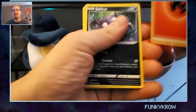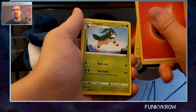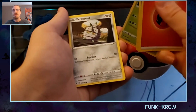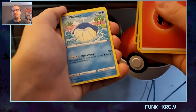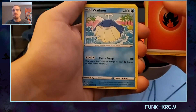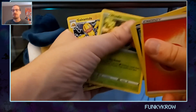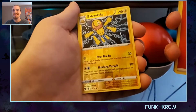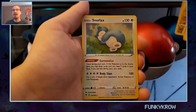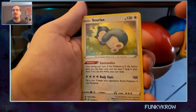We've got Sableye, Galvantula, a Gogoat, Pharaoh Seed, Riolu, Sandile, and oh look at the cute little Weedle! I actually really like the Weedle line. Excelsior — once again we get a reverse Electric that we pulled in this pack, insanity! And it's a holographic Snorlax — aww, that is adorable, I love it!